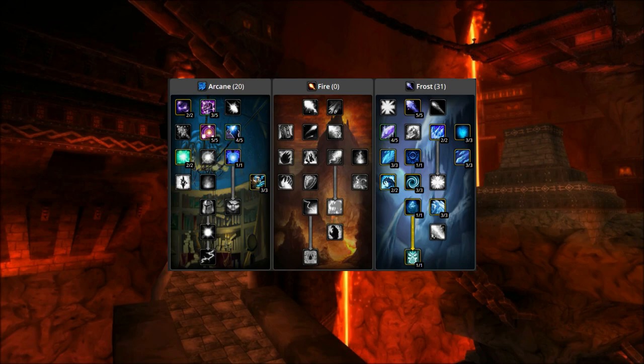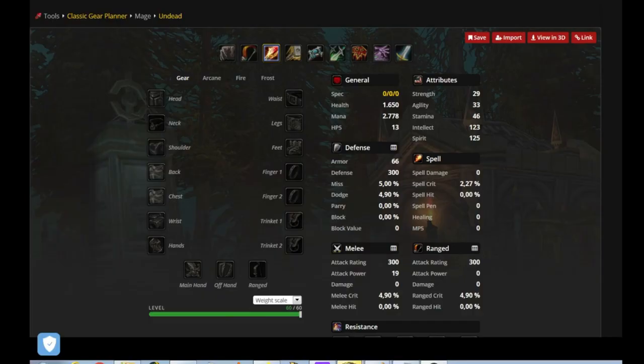Here you can see an example of what a finished talent build looks like. As I said, you can decide whether you want 4 of 5 or 5 of 5 points in Arcane Concentration — therefore you either have 3 of 3 or 2 of 3 points in Arcane Meditation. There is also another build if you can get your hands on the 5-of-5 tier 2 set bonus for the increased Blizzard radius.